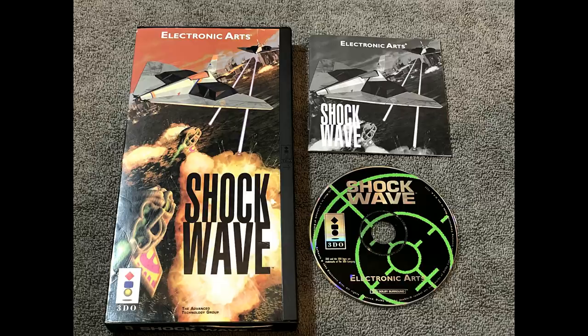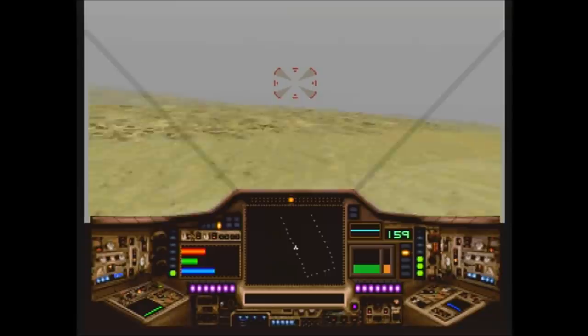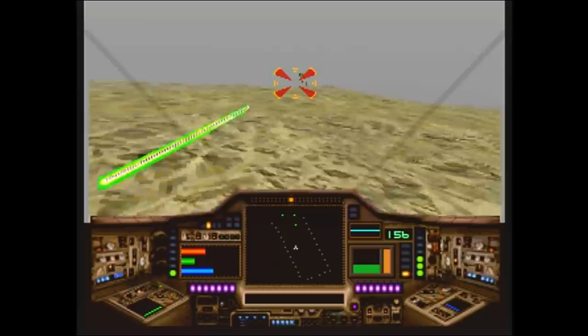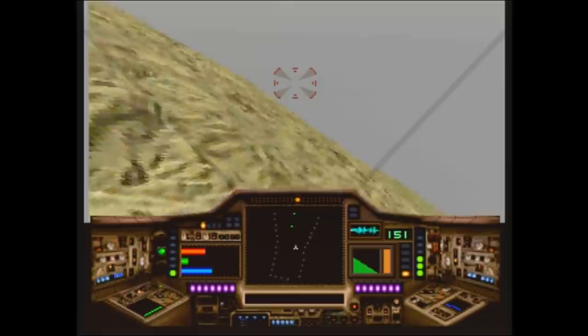Another early success for the 3DO was Shockwave. There was an expansion made for this called Operation Jumpgate, which required a memory file in the 3DO console to play it. It's an arcade 3D shooter that has you taking out aliens on Earth in the future of 2019. I always had a soft spot for arcade science fiction simulators, and this was right up my alley. Lots of terrible full motion video, but at the time it was revolutionary. The original release was called Shockwave, but on other consoles it was known as Shockwave Assault. The original Shockwave had 10 missions, with the expansion Operation Jumpgate offering 5 additional missions.